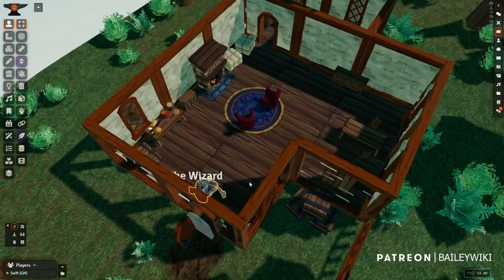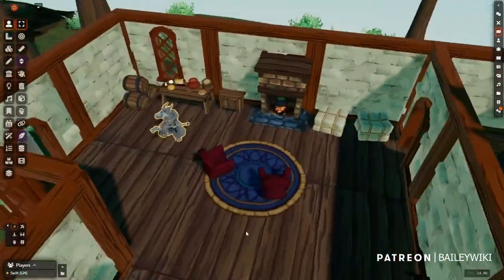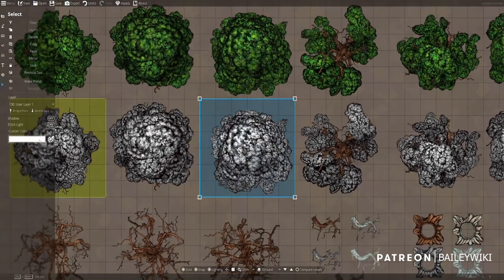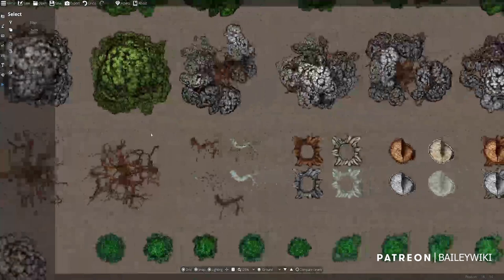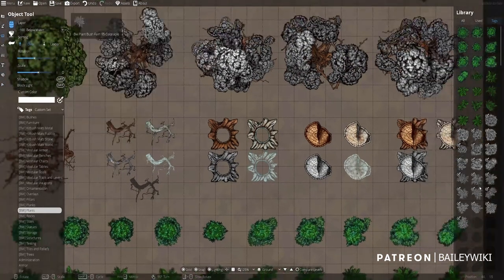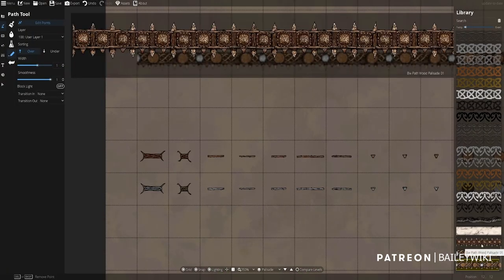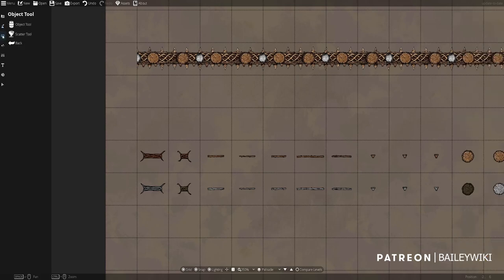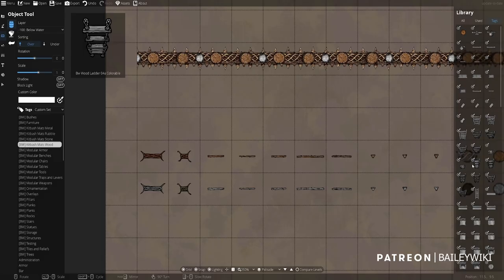This is going to save you dozens of hours of prep time over a campaign. For Dungeon Draft tiers, you're getting new trees and bushes that are colorable — you can actually drop in trees that aren't the same color and aren't constrained to the color palettes of the artists that made them. You can also see how I created many of the overlay effects in this release. That's it for the overview — let's jump into where to find this new content.